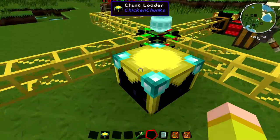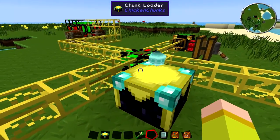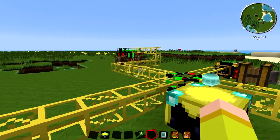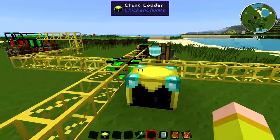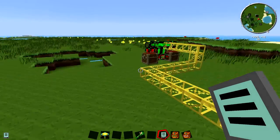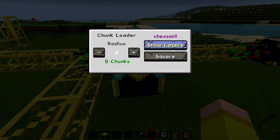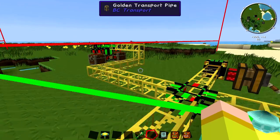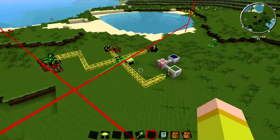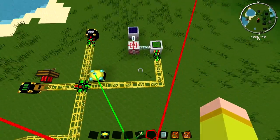Now also what I've got here is a chunk loader, and the reason you need this is when you're off mining in either the nether or just really far away, your system's chunk will de-load, so your remote orderer will not work if you are outside the area. If you place one of these chunk loaders down, right click it and click show lasers, you can see the lasers area is covering all of our system, so no matter how far out I go this will always stay loaded.